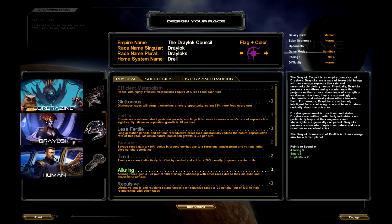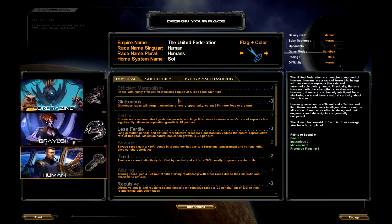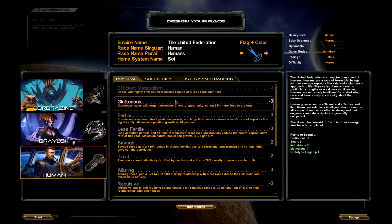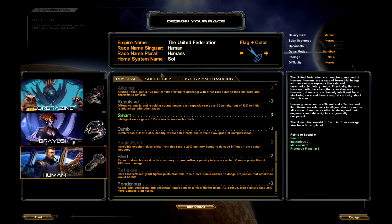Starting out, we're going to play as the humans. We have different factions we can start out with, but we're going to do the United Federation. Under here, we can pick positive and negative traits that subtract and add. So say I want to be gluttonous, which means I consume more food, but fertile, which means I get more population per turn. You can do stuff like that. I'm not actually going to mess with it, but I'll kind of show you guys what it looks like.